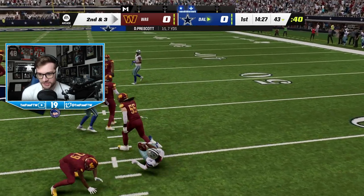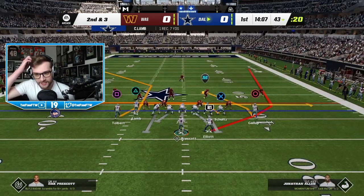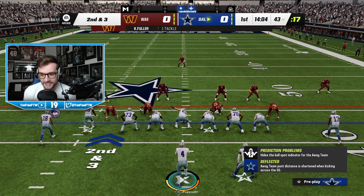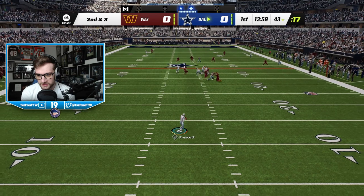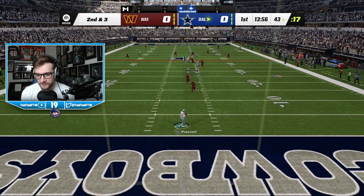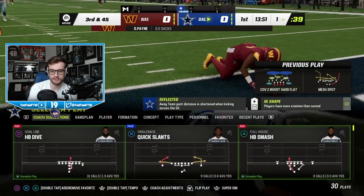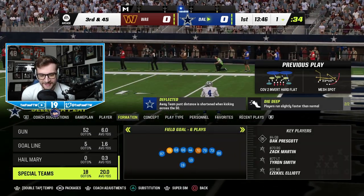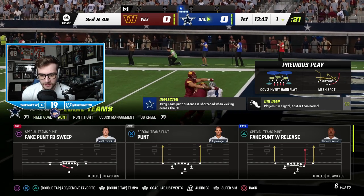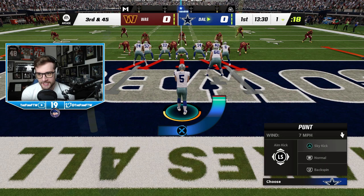Let's try something here — I'm going to do a pass play and go as close back as I can without getting a safety. Let me just stay here and wait for them to sack me. Okay good, they didn't roll to safety — I just want to make sure. Third and 45. All right, special teams, punt. Now let's try this — I'm going to sky kick it.